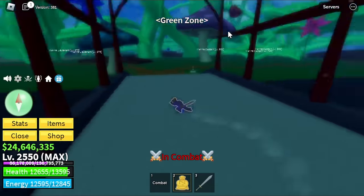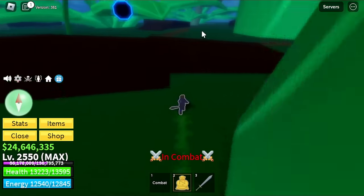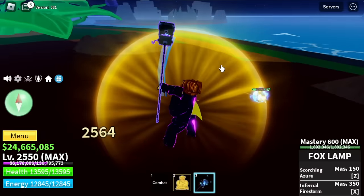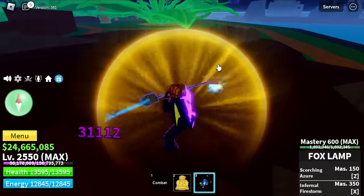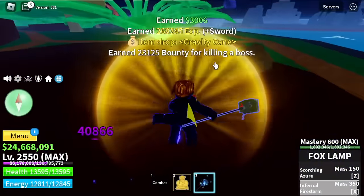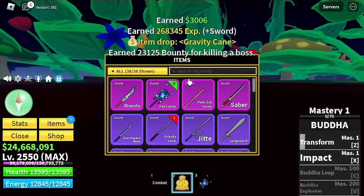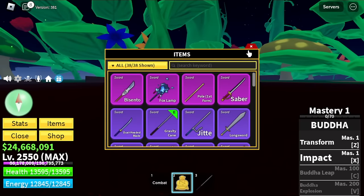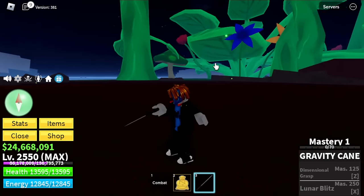I made a video using all the skills. Next up, look at the Green Zone — there's another boss here. The boss is Fujitora. He will be dropping the Gravity Cane. I think if you master this cane, it's really good for PvP. The Gravity Cane has skills to push or pull you towards the boss.